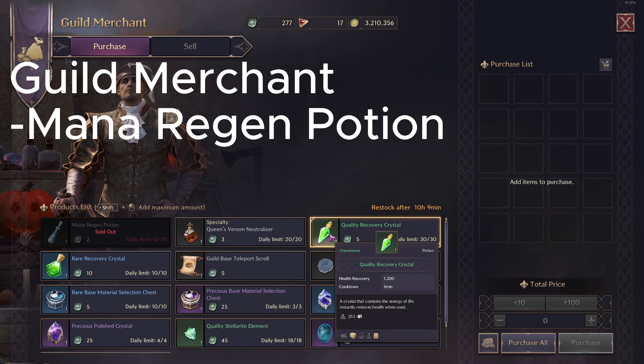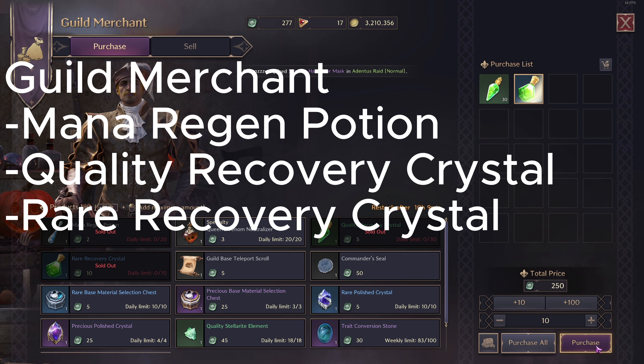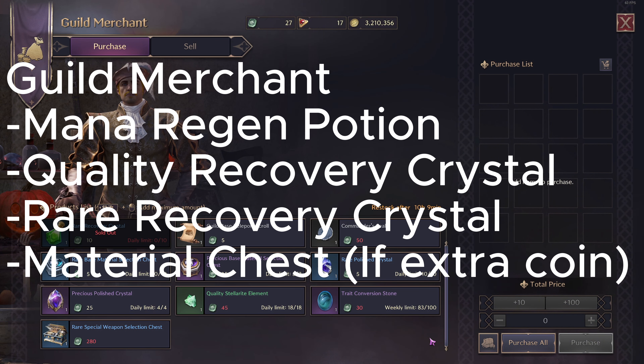You'll want to get your mana regen potion, quality recovery crystal, and rare recovery crystal. If you have some extra coin on hand, the material chest is handy although it is quite pricey. The same goes for the precious and rare selection box to build up a stockpile of crafting supplies on demand.